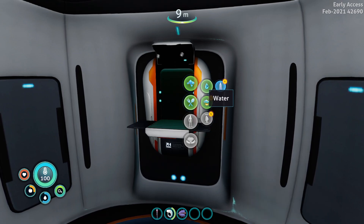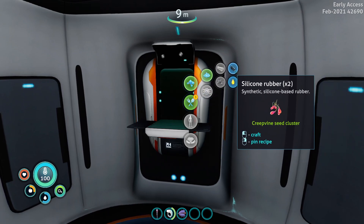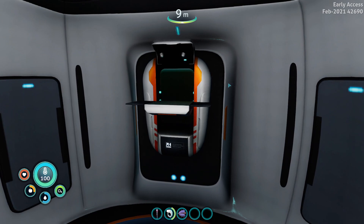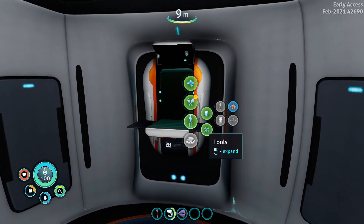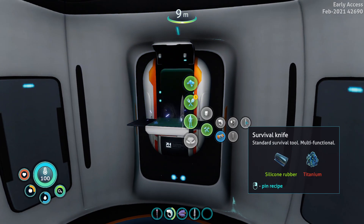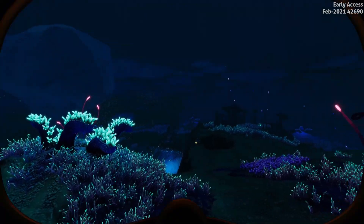For now, I need to keep an eye on this. Basic materials — we need creepvine samples. Oh wait, we need some more of this so that we can actually craft a knife as well. Personal equipment — where's the knife? Oh, tools. There we go — survival knife. All right, so now we can actually go and get some creepvines.